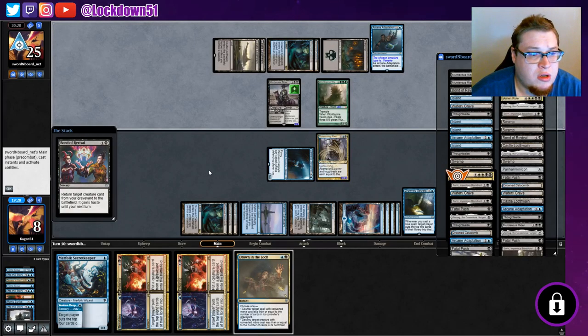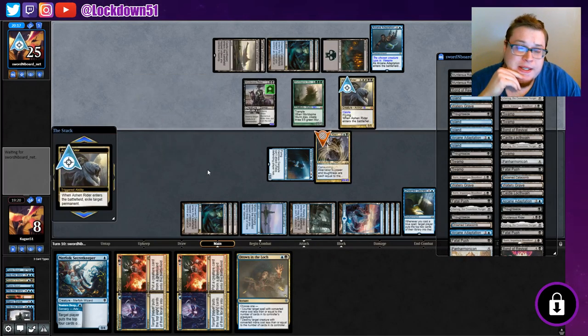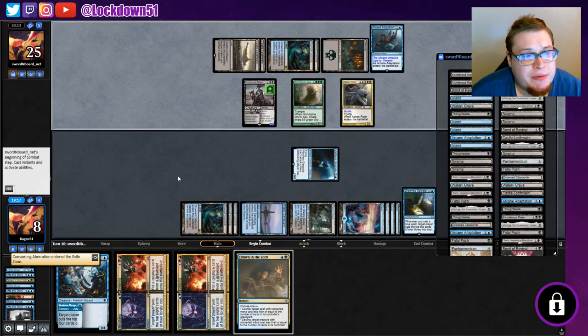Return target creature card from the graveyard to the battlefield — it gains haste. Fudge, man. That'll do it. And they exile — cool deck. Wow, crazy.